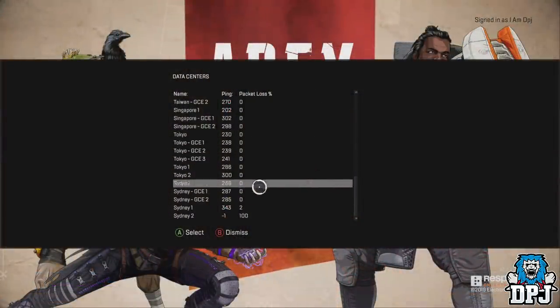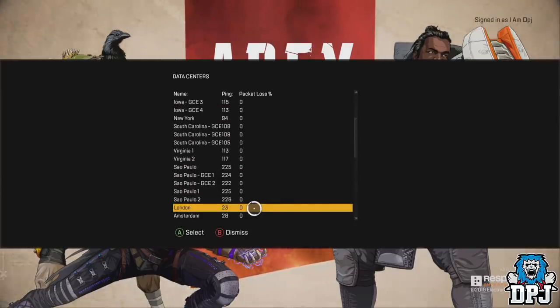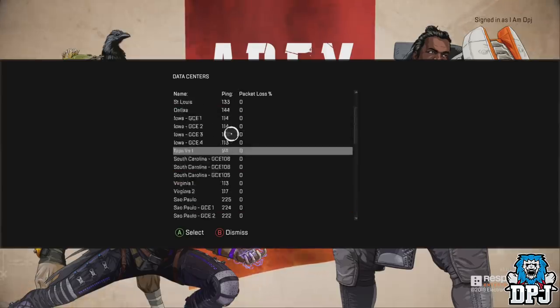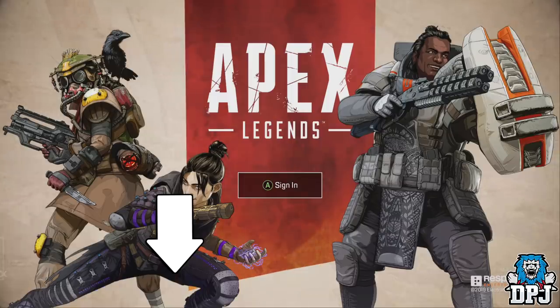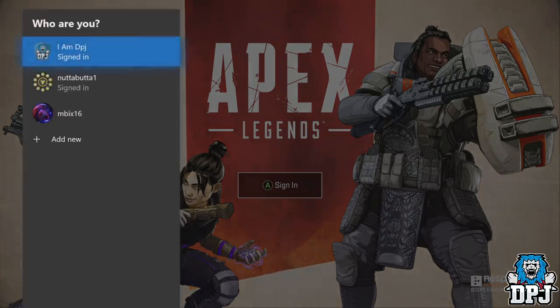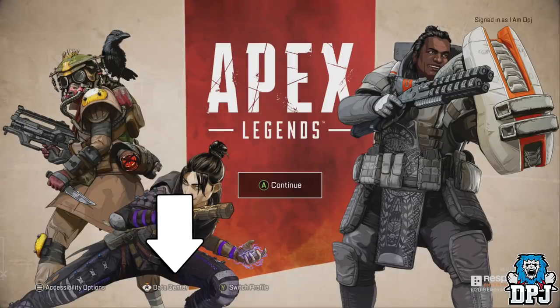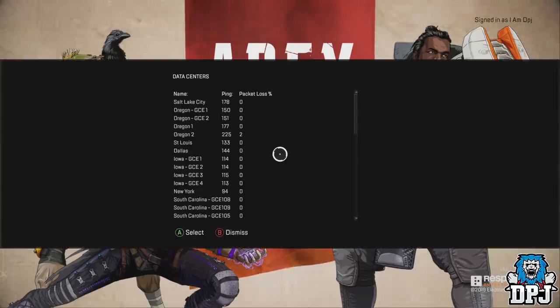Did you know you can select a local server to maximise game performance and minimise lag? The server selection appears mostly at random on the main Apex Legends screen, sometimes in the bottom left corner. But I figured out a way to make it pop up: simply keep logging in and out of your profile — doing this about 3 or 4 times should make the menu appear. Once it does, use your analog stick to pull the menu up and pick your local server to connect to.